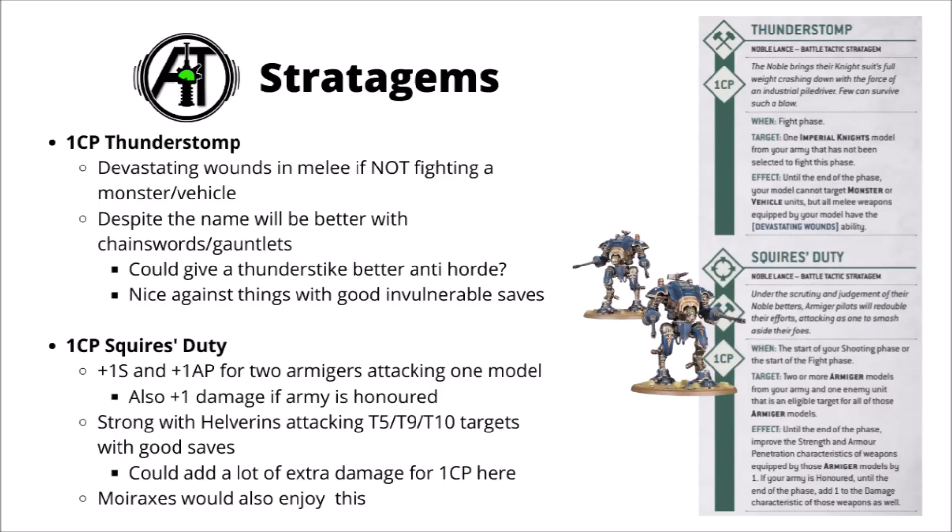Next, Squire's Duty for 1 CP. You can use this in the shooting phase or the fight phase — select two different Armagers, both of which attack one enemy unit, and if they do so they get plus 1 strength and plus 1 AP. If your army happens to be honoured, you also get plus 1 damage, which is a really quite serious improvement. It perhaps seems easiest to set up with a pair of Helverins against a toughness 5, 9, or 10 target, where both the strength and AP will be very relevant on their autocannons. Moiraxes would also enjoy this.